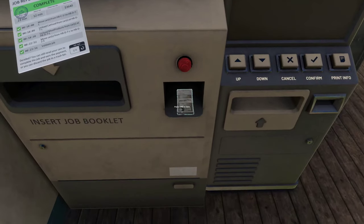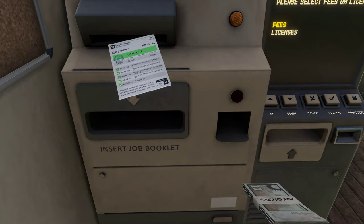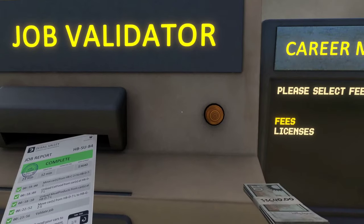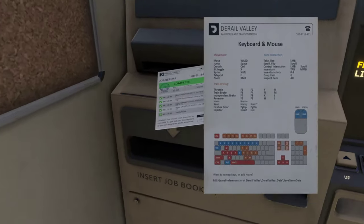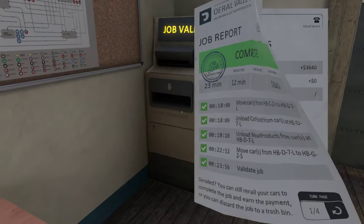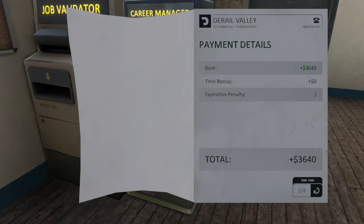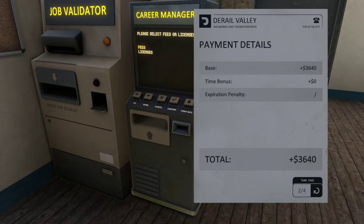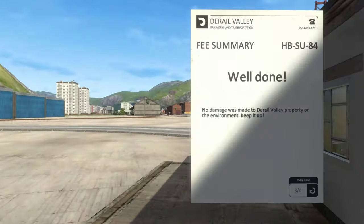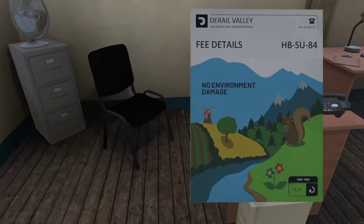With that done, let's check the job and complete it. We insert the booklet back at the station - there's the white building - and validate the job. It says complete! We get 3,640. Did we get the time bonus? Almost: 12 minutes was the target, we finished in 23 minutes - just a smidge off. Next time we'll get it. The time bonus gives you thousands of extra money, so it's worth going for. Here's the job summary with all the details and time taken.